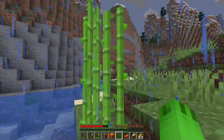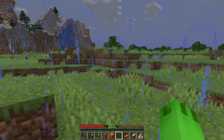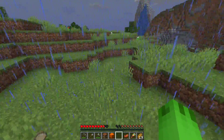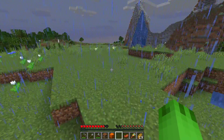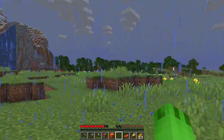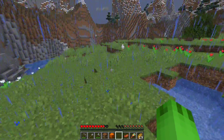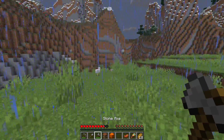There's a couple things that I want to get started right away. One of them being a sugar cane farm. I do want to start right by this water — I think this will be a good little spot right here. I also want to get a cow farm going and a wheat farm going. So those are things I'm gonna be doing right away. But first I think we want to get a little shelter.